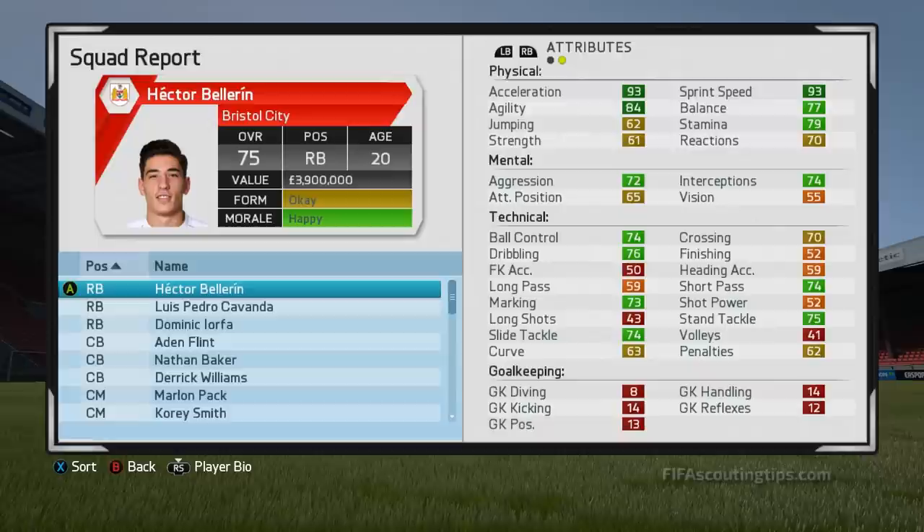His wages are £35,000, he's on a 4 year contract, he's right footed with a 3 star weak foot and 3 star skill moves, and he also has the speedster speciality. If you're looking for an affordable, high potential right back, this is the player to go for.